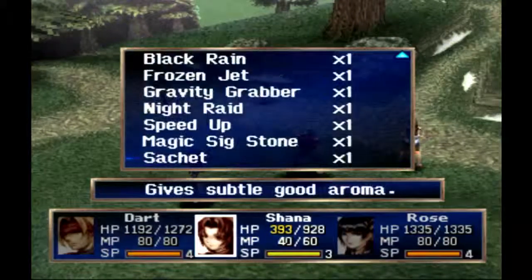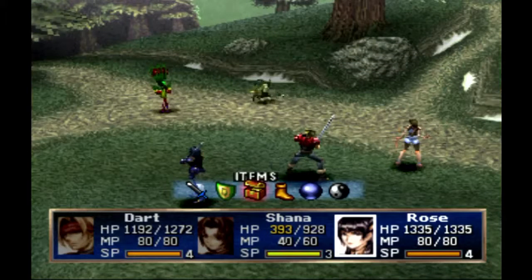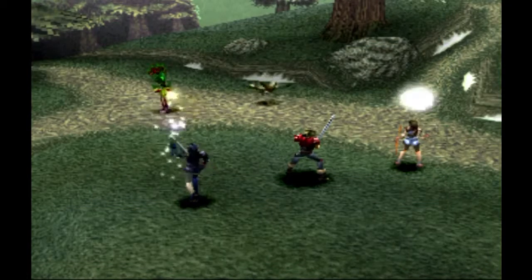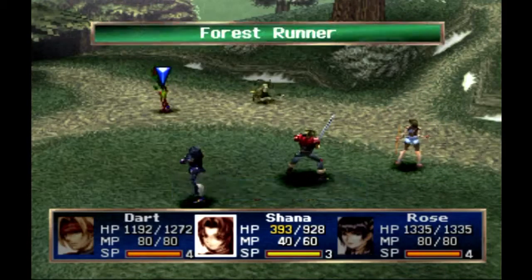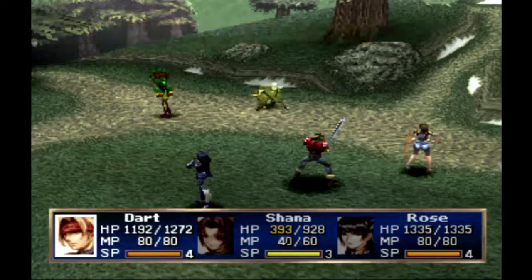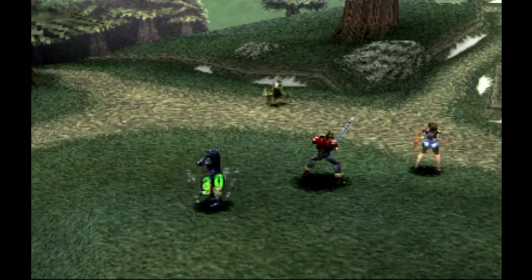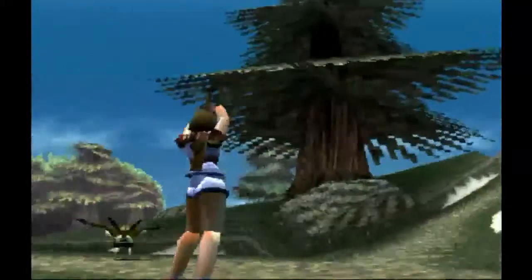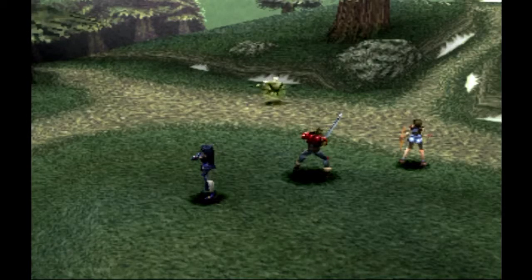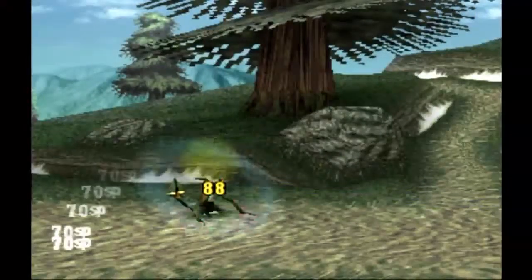First things first, we're going to get rid of the forest runner — I don't want that thing attacking. Then we're going to speed up Shauna just like we have been. We're going to get rid of the forest runner now.